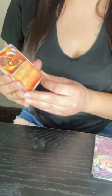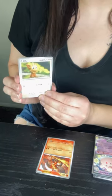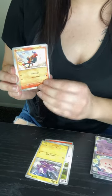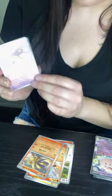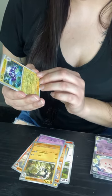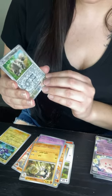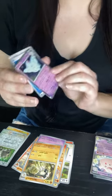Pack number 4. We have Heatmore, Lillipup, Toxel, Charcadet, Knittetails, Paltergeist, Toadscrawl, Toxtricity, a Zigtack, and a Toll's Kiss and a water.